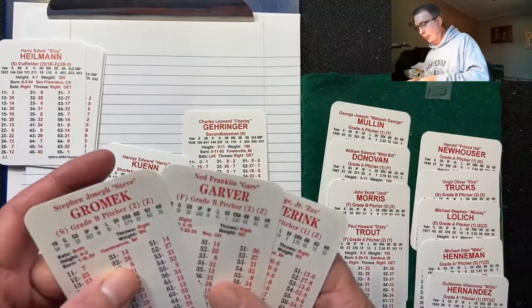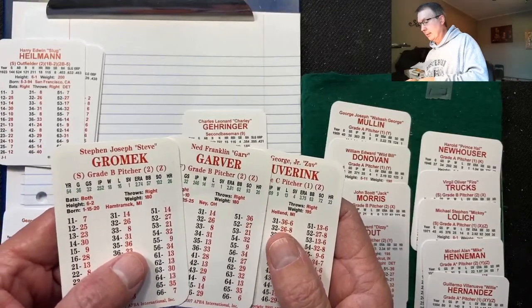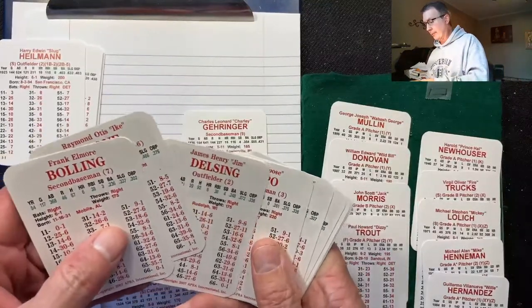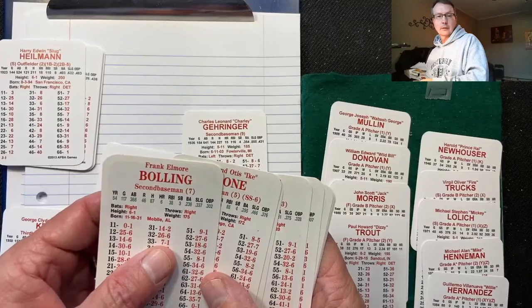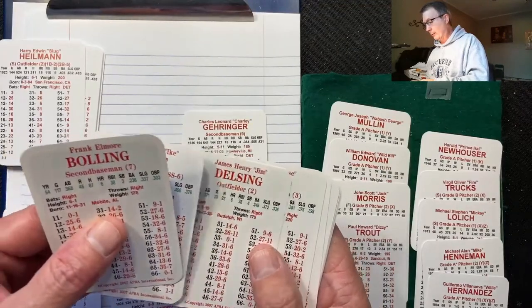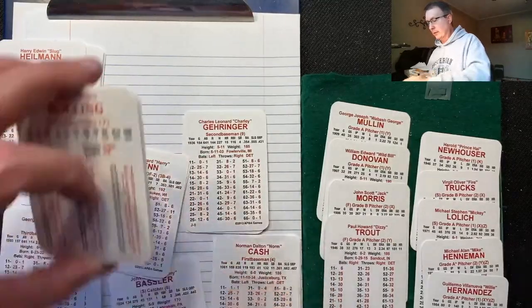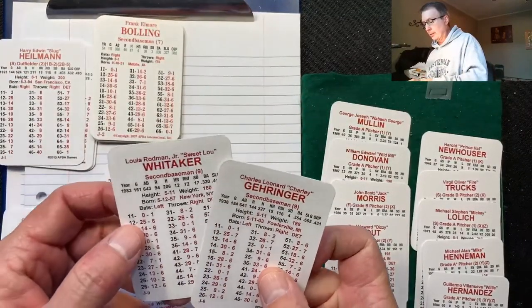We're on to the 1954 Detroit Tigers. Their pitching rotation is Gromek, Garver, Zuverink — B, B, C. Not too bad, so I think they'll skip the pitching. Looking at the hitting, Frank Bowling at second base hit .236 — he might be the worst one. Frank House, the catcher, hit .250. Second base looks like a trouble spot. On the BATS team you've got Gehringer and Whitaker — Lou Whitaker hit .320, Gehringer .354.